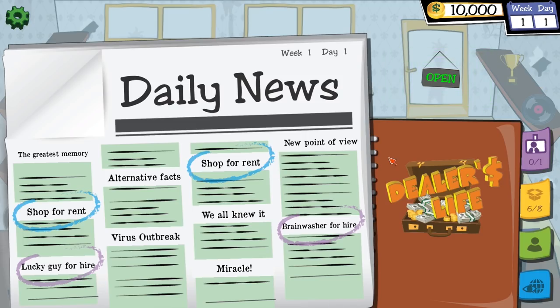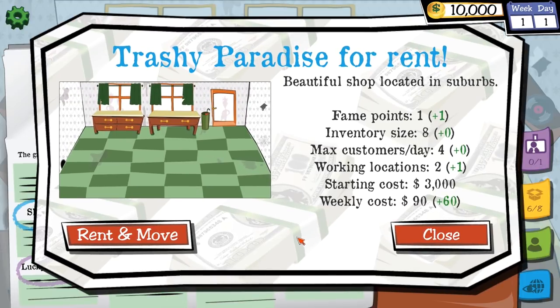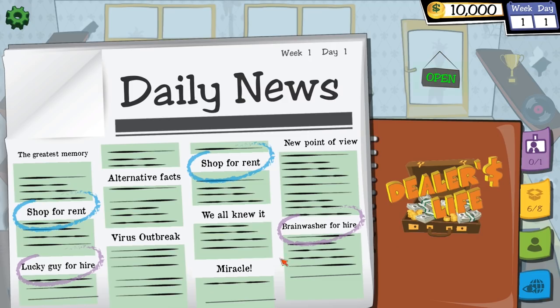Week one, day one, and every few days we've got to pay rent on our shop. I have all the tutorial tips turned off because they're kind of numerous, but also pretty self-explanatory. It's a game you can jump into super easy — not complicated gameplay at all. Let's see what's in the news. There's another shop for rent. It costs $3,000 to rent it and will bump up our weekly cost by $60. Probably don't rent a new shop right now.